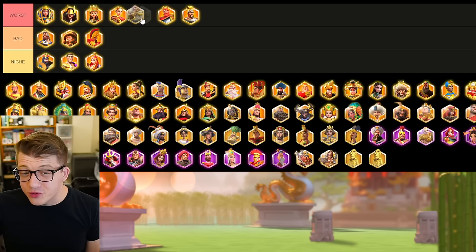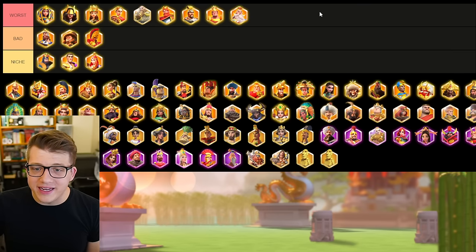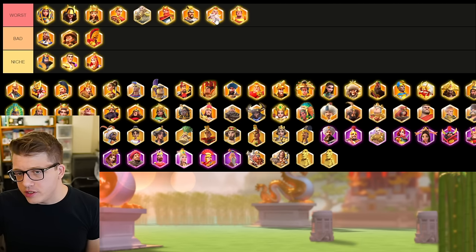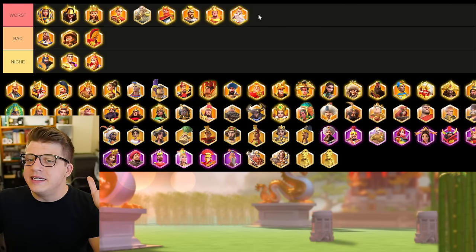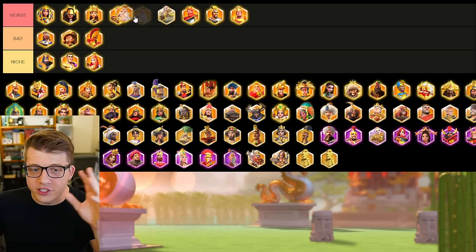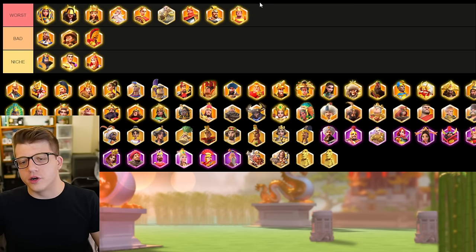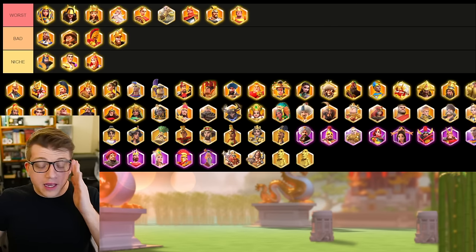Ragnar goes in worst — he's very similar to Caesar when you look at their kits, and even their relics are similar when you take the whole package into consideration. Same reasons as Caesar: don't do it. While we're here, El Cid and Charlemagne also go in worst. I recently expertise'd El Cid for free from gold keys — he's not good, you'll never use him. Charlemagne is easily one of the worst commanders in the game: even with his relic there's just no way to save him, he's utter garbage. Never use your sculptures there.